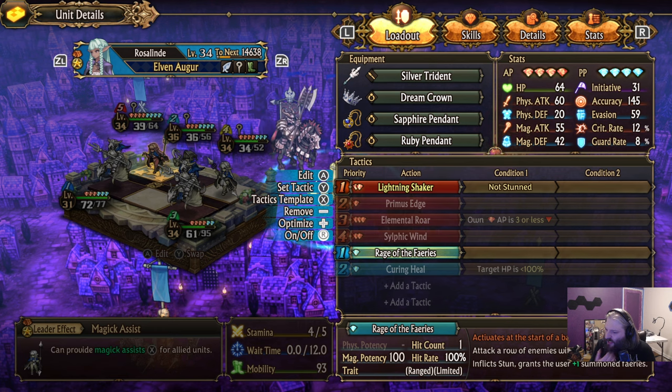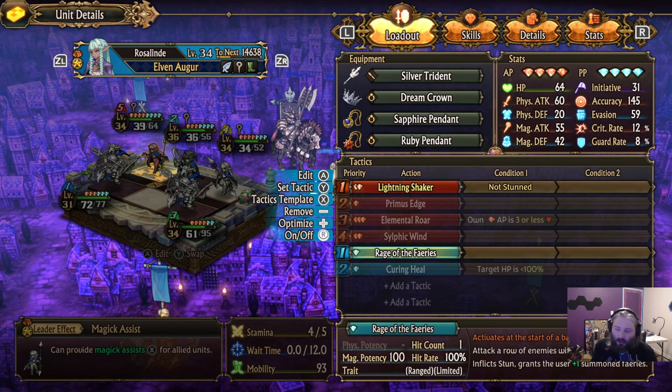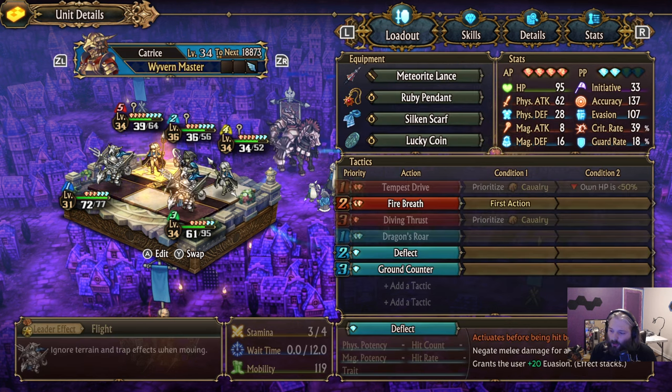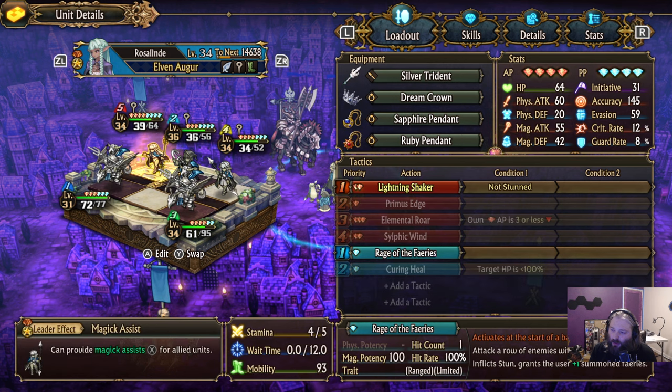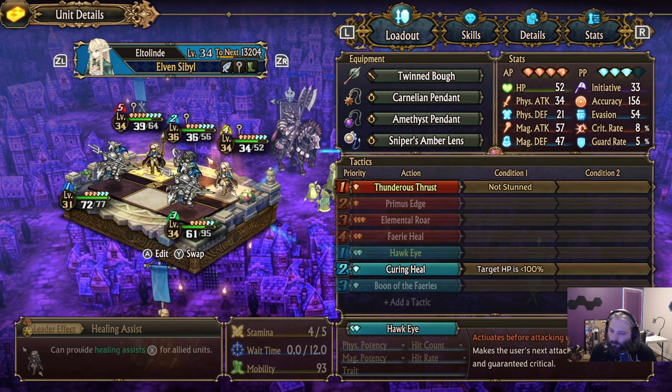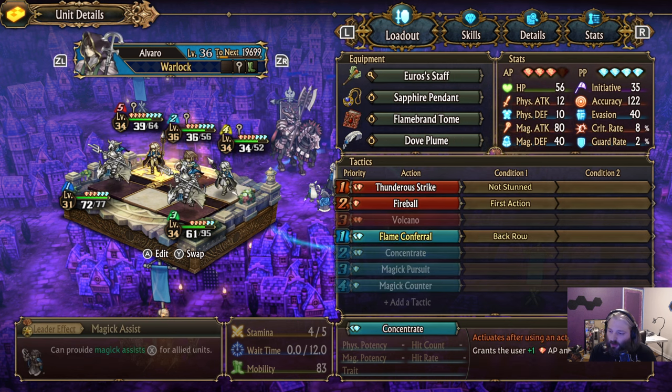The idea here is that we are going to stun him before he gets to activate his start of combat effect, which makes him immune to five hits. Then our first round is basically we're going to burn him five times: burn level one with fire breath, burn level two with fire breath, burn level three with the actual fireball, burn level four. I don't actually know exactly how this is going to work since I haven't seen the fight yet, but the idea is we burn him and then we fireball him.